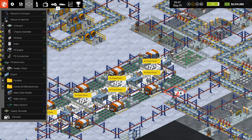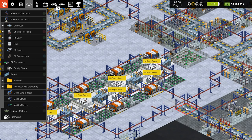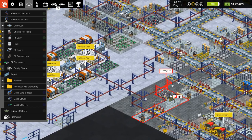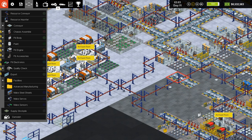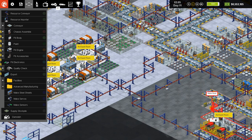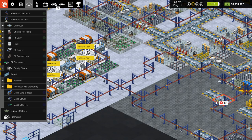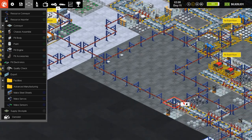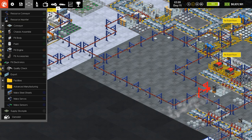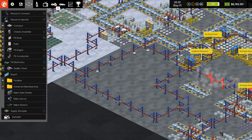We don't need the body shells anymore — we're making all those on location. Still making sensors? Okay, so they do use raw steel. We'll get these belts out of the way. Fit body shell — don't need it. Get rid of those. Don't need the hoods manufacturing, which I hope is what I just deleted. Make hood — don't need it. And we have make trunk — nope.